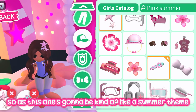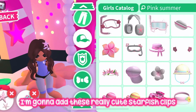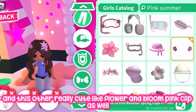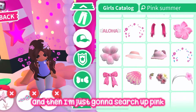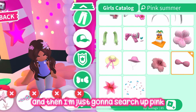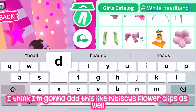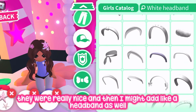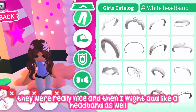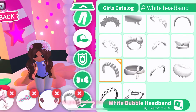Since this outfit is going to be a summer theme, I'm going to add these really cute starfish clips and a cute flower and balloon pink clip. Then I'm going to search up 'pink summer' and look for more cute accessories. I think I'll add these hibiscus flower clips as well — they look really nice. I might also add a headband since I think I need another hair accessory.